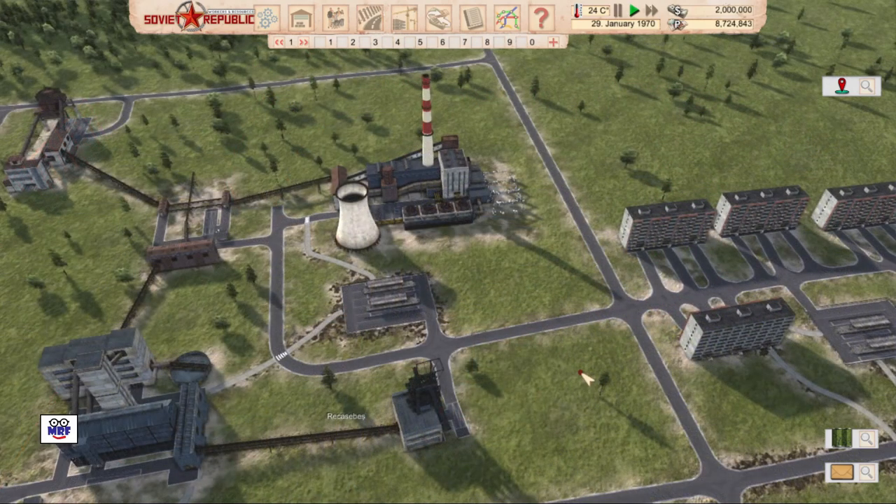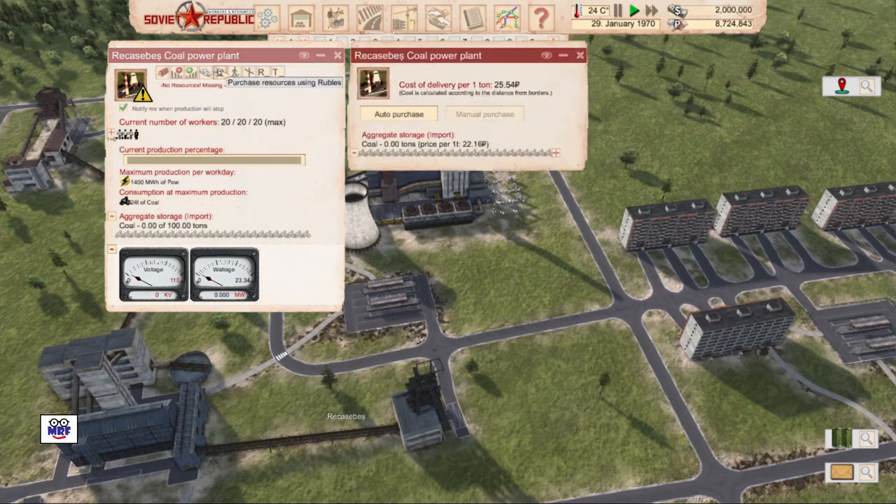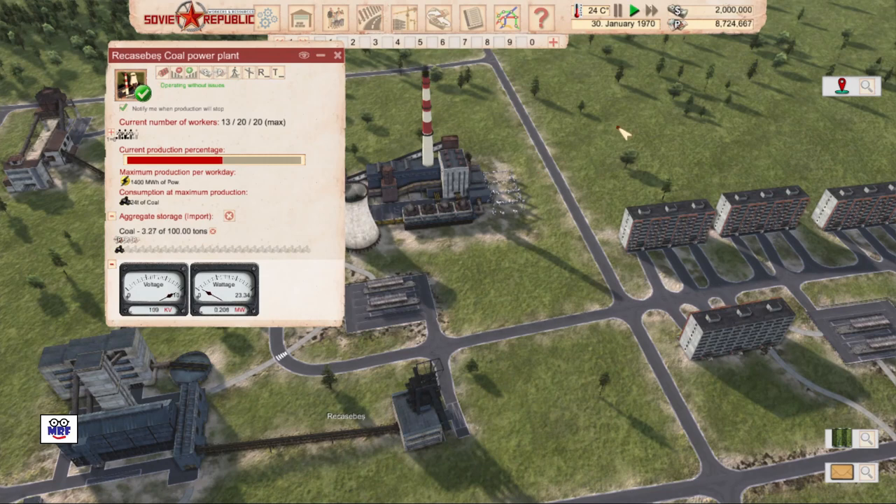Now we want to get our coal power plant started. To do that, left click on the coal power plant and go to P — as in purchase resources using rubles. Here I can buy some coal to supply the coal power plant to get it started. The reason is it's like a chicken and the egg: the coal mine and associated buildings won't process coal until they have power, but the coal plant won't make energy until it has coal. So to get it started, we can either import energy or purchase coal. I'm going to buy some — let's up that to eight tons and purchase it. Now my coal power plant is actually working — you can see a little check mark and in small green letters it says 'operating without issues.'